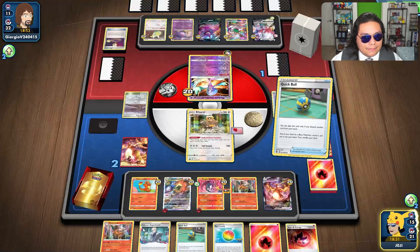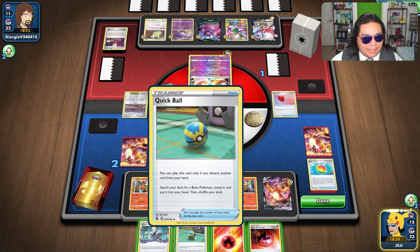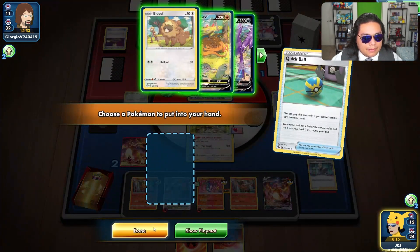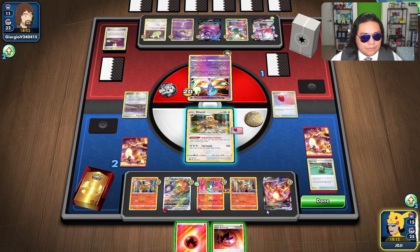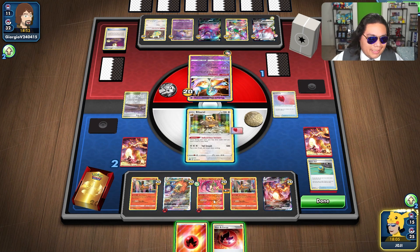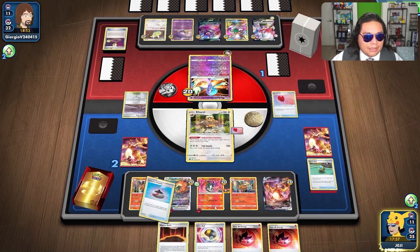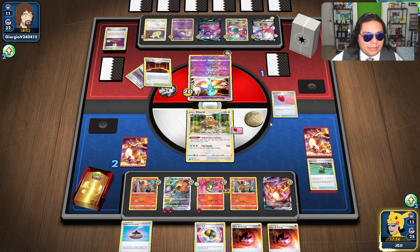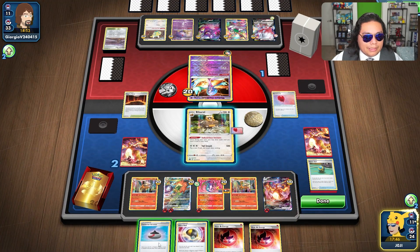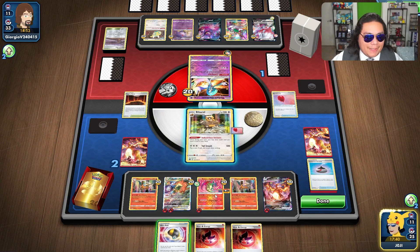I'm not going to grab anything. What I will do is evolve this here just to thin out my hand. I don't need the Colress. I need to get this knocked out — I can do it with both Charizards here. Let's play that. I should have played the Heat Energy to be honest. No boss. Let's see — actually let's dig with this. Did we have our other Boss prized? No. They may have game here to be honest.